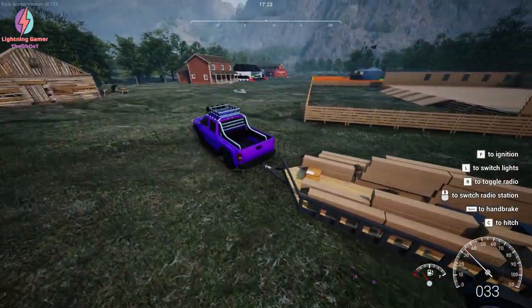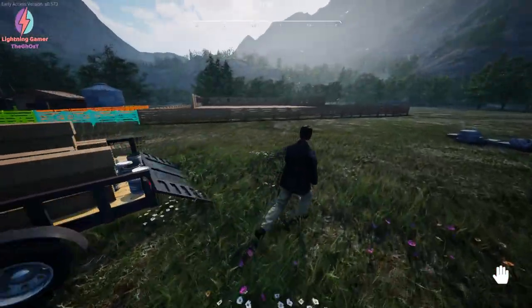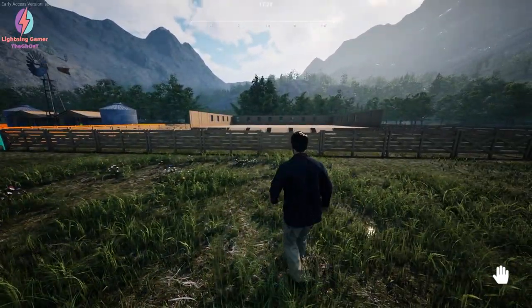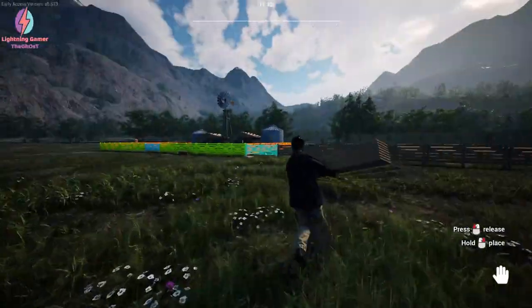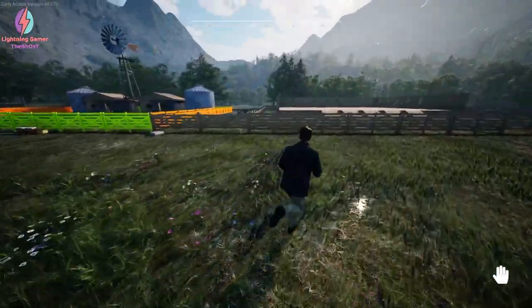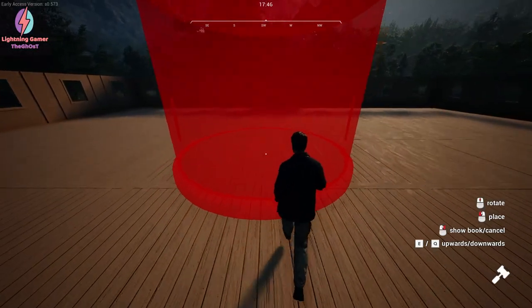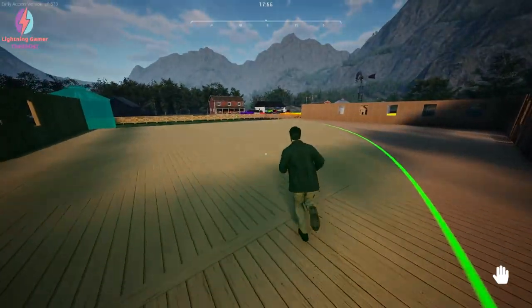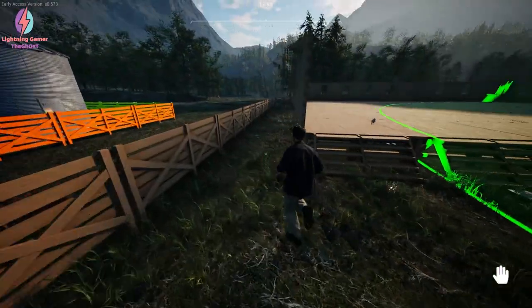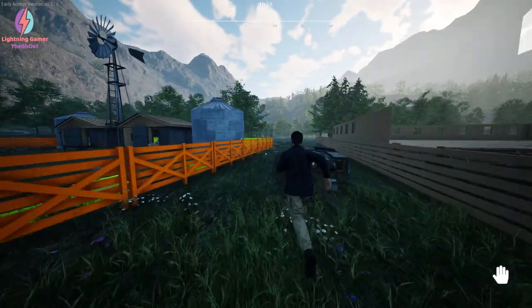Okay guys, after literally 25 minutes of hard work, the work is complete. You can see this is our first ever custom-built piggy barn — yes, our pigs will stay in this barn. We will also make another barn for our cows. Right now this is almost done — we just need to make a granary. Can I place the granary here? This is the granary range so we have to place another granary. I think we can make a granary in this section — let me see the range of this granary.